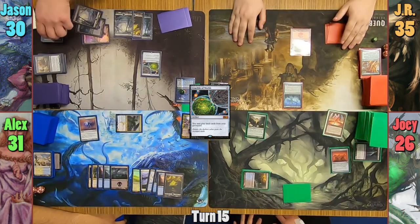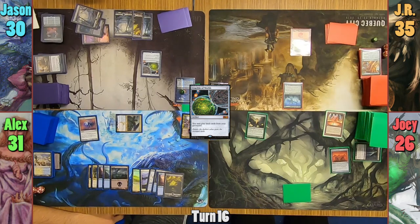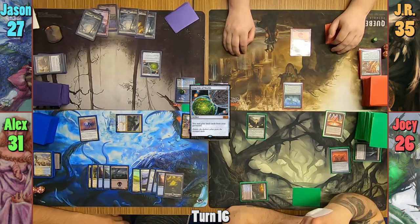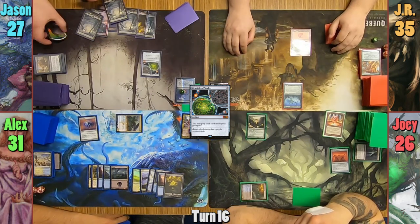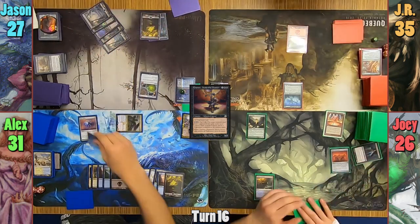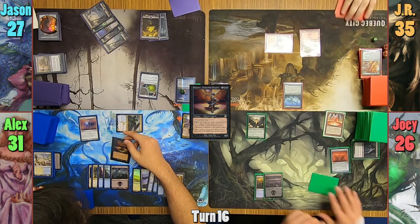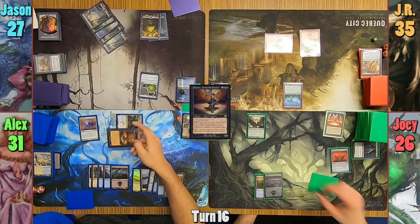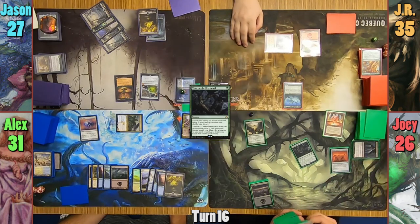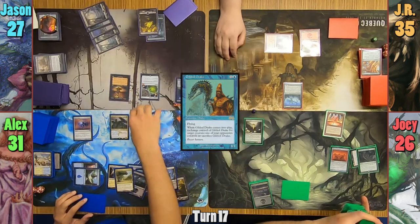Joey untaps his Vault, draws, and passes to Alex. Alex draws and moves to combat, hitting Jason with the Dragonlord and passing. Jason plays a Swamp from his graveyard and drops Chainer onto the field before passing. JR draws and plays a Gruul-colored tap land before passing to Joey. Joey plays a Swamp, gains one green mana with Lotus Cobra, then casts Traverse the Ulvenwald to grab a basic and passes. Alex casts Gilded Drake in his main phase and swaps it with Chainer.